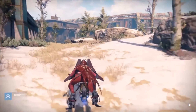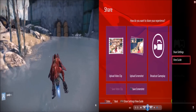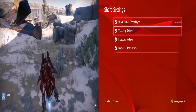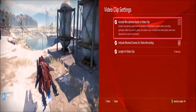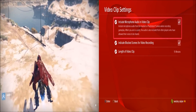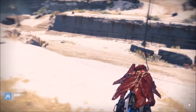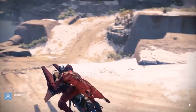Pretty much what you have to do is go into your share options, go to your video settings, and just click that your mic is enabled, so that whatever you're saying is being recorded.